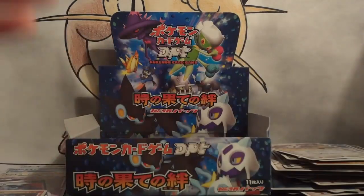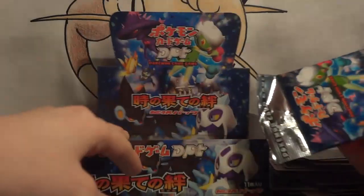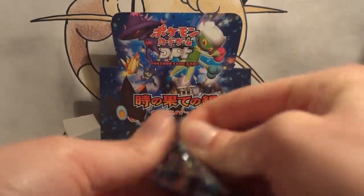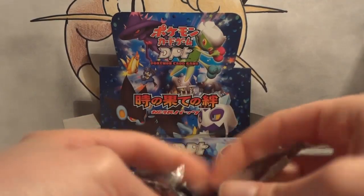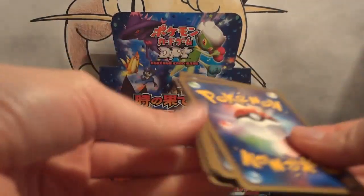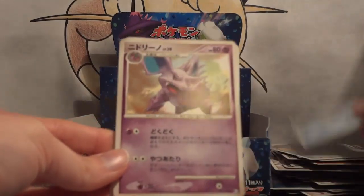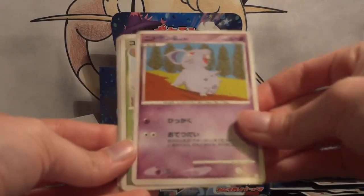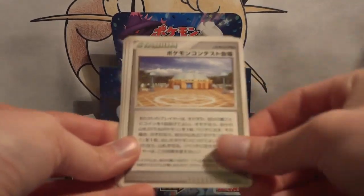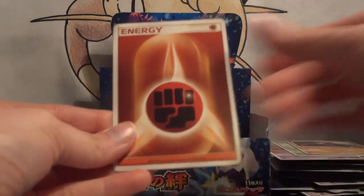So that means it all comes down to the last pack. Will I pull a Level X? Will this be an amazing ending to my Japanese Bonds to the End of Time box? Spheal, Nidorino, Nidoran Female, Kakuna, Pokemon Contest Hall, Bebe's Search, Aerodactyl, and a Fighting Energy.